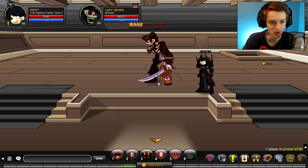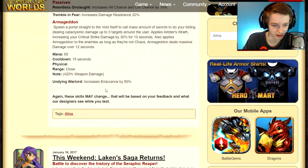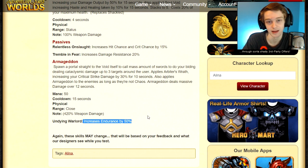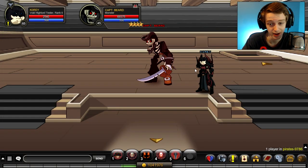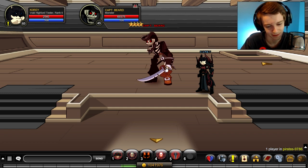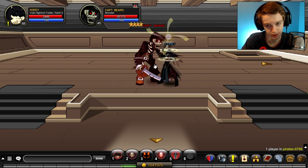The design notes were just updated — the rank 10 passive increases endurance by 50, which would be a game changer for staying alive. That makes a lot of sense given the rank 4 passives. So you definitely want to get this class to rank 10. If I die in this video, that's probably why — I don't have rank 10 yet. You'd want to use your auto attack a lot.